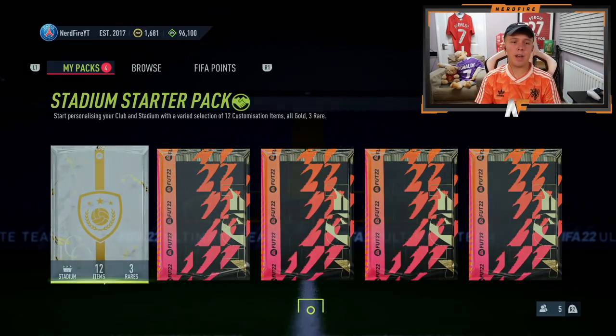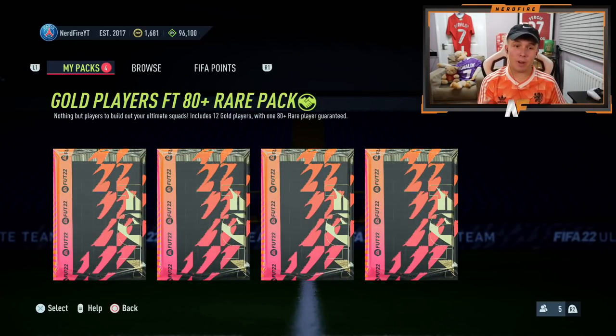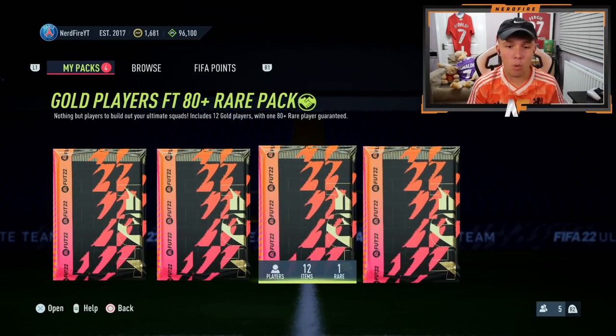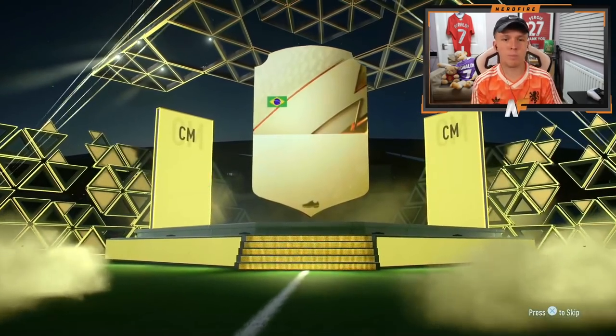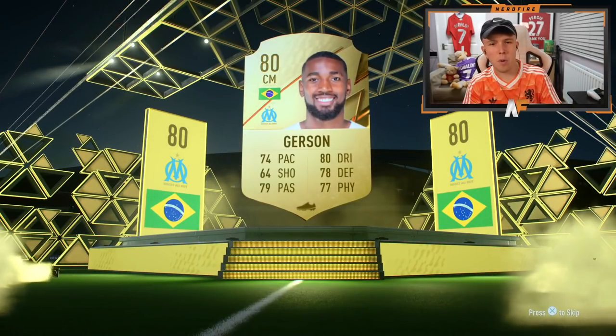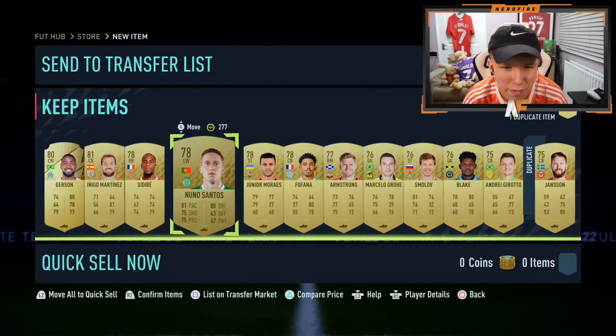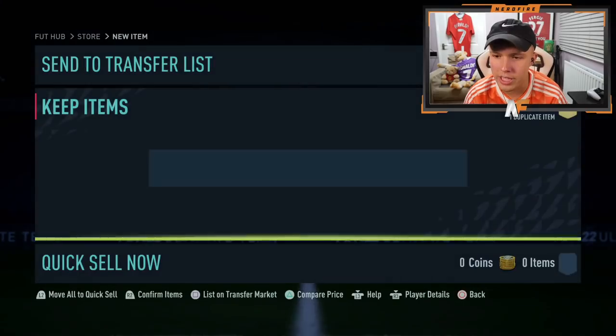Let's just get rid of this stadium starter pack — these are just stadium items that we don't even care about. Now these are the packs we've wanted: 80-plus, we're guaranteed 80-plus players in all four of these. First one up — it's going to be Gerson. 74 pace, nothing really exciting in the first one. We've got Fofana but he's 74 pace at the start, which isn't great. So we're just going to store these and on to the next one.